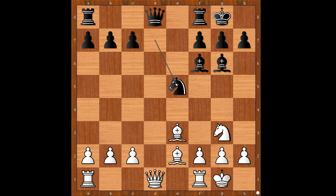d takes on e5 should have been considered, and after knight takes on e5, f4 — when the knight goes back, f5 — this is highly unpleasant.